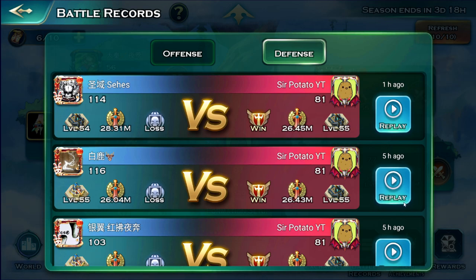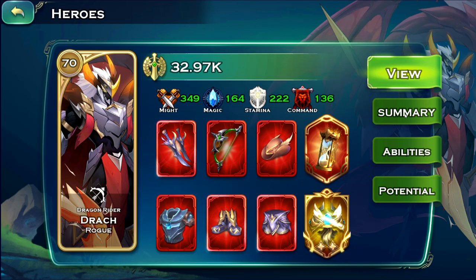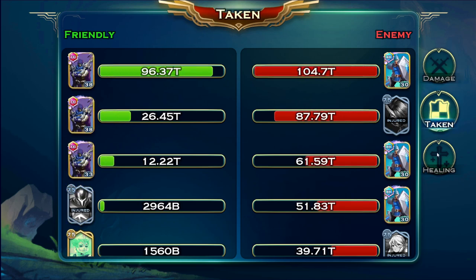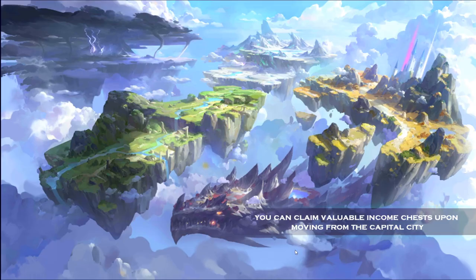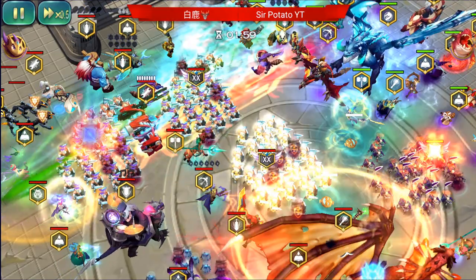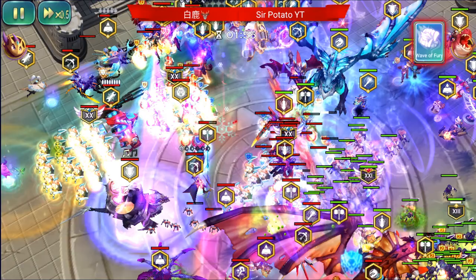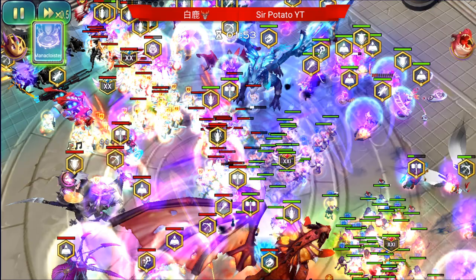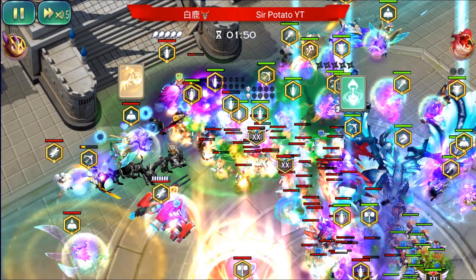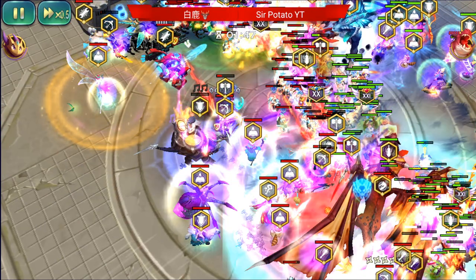Here's another fight as a basic example — same values, same abilities, nothing changed. This one appears to be against a stall side, which explains the higher data log numbers since he's hitting invincibility a lot. The first spear lands near the dragon — Rufio would have stunned this hero but didn't. He landed one or two spears already, stacking physical resistance reduction and dealing damage.